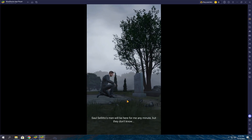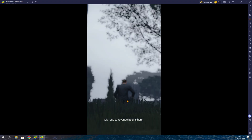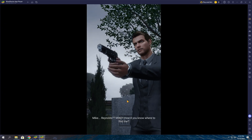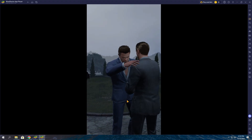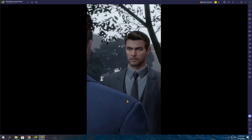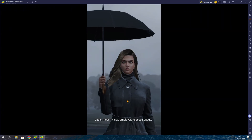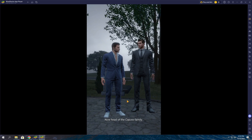Salso Solito's men will be here for me any minute, but they don't know — my road to revenge begins here. Don't shoot! It's Mike! Mike Reynolds? Mike, how'd you know where to find me? Ten years we served in Special Forces together. Of course I know. Things here are about to heat up — I don't want you in the crossfire. That's actually why I came. I brought you somebody you should meet: my new employer, Rebecca Caputo. Daughter of the Caputo crime boss, now head of the Caputo family.